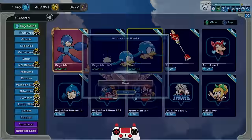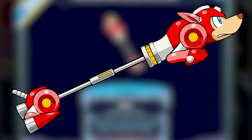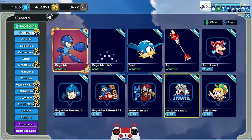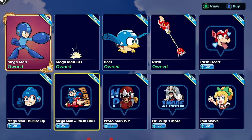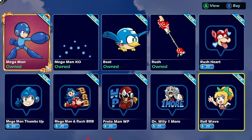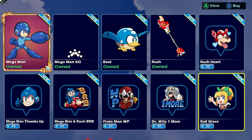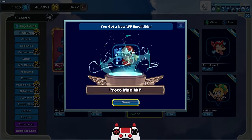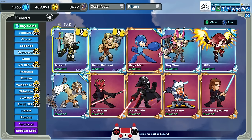We also have a new sidekick Beat — let's go ahead and get Beat. We got a new lance, the Rush lance — a doggo on a stick, why not. Then we've got quite a few emojis: Rush heart, Mega Man thumbs up, Mega Man BRB, Proto Man well played, Dr. Wily, one more, and Roll wave. Out of all these, my favorites are Roll wave and Proto Man well played, and out of those two I'm going to get Proto Man well played.